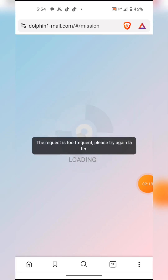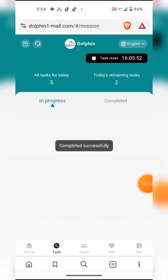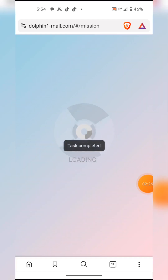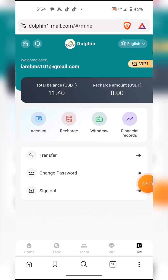Tasks remaining: zero. All five tasks for today are completed. That amount of 1.4 USDT is now in my account. Remember, I deposited 10 USDT. I'm now going to withdraw that amount by hitting the withdraw button.